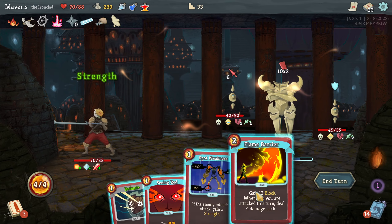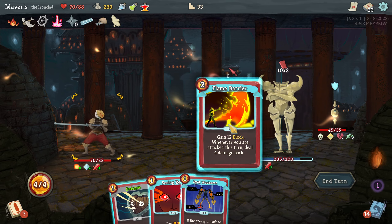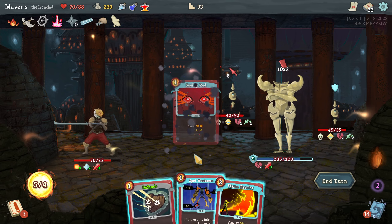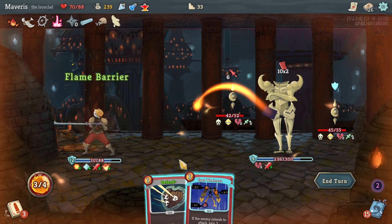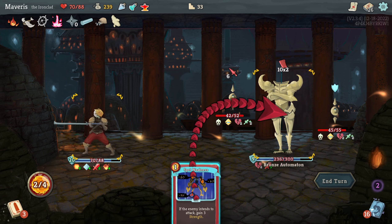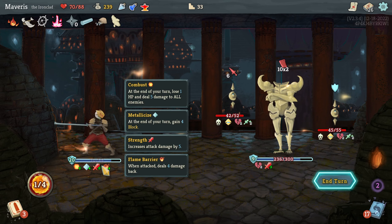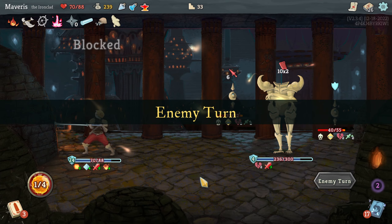Attacks. Flame barrier. That's seeing red. I didn't need to do that. The strength should apply to the damage I return though, right? Does it? That was really bad — seeing red there was really, really bad.